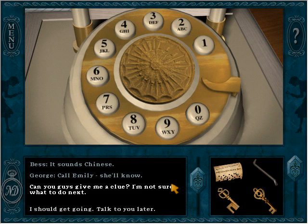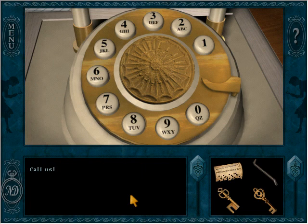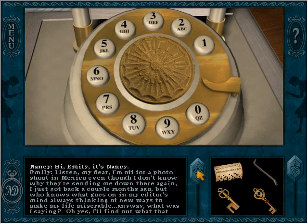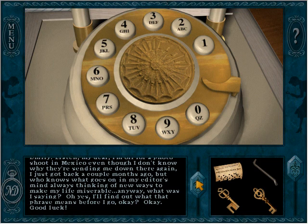I ask Bess and George for another clue. They give the same hint about the hidden message in the music. I'm going to call Emily back and just see what happens. Emily says she'll find out what the phrase means before she goes.